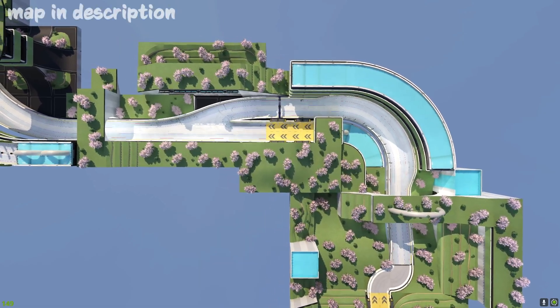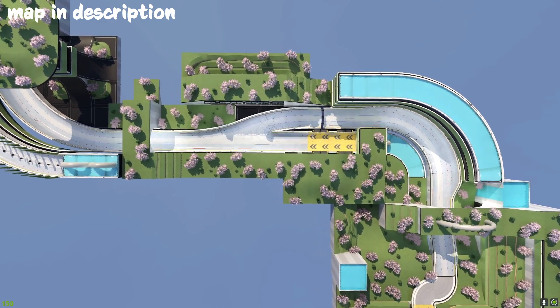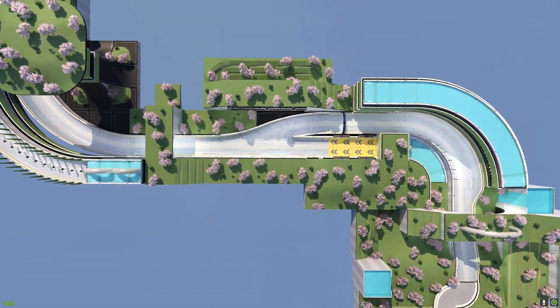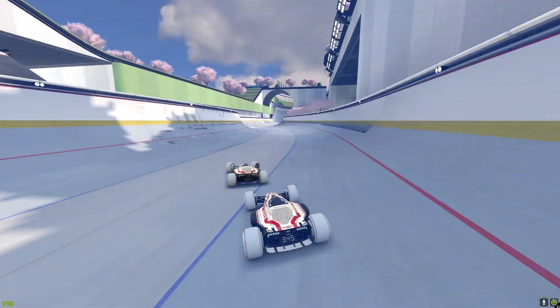After the first turn on the map, there is a straight where you normally just go straight forward and into the next turn. But what some people discovered was that if you use the old wiggle technique in between those two turns, you actually gain speed.